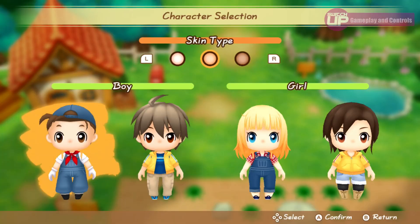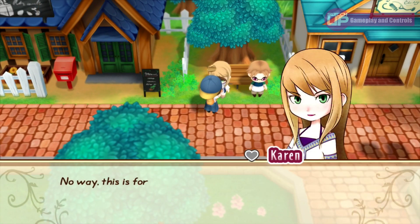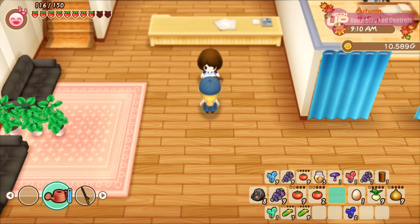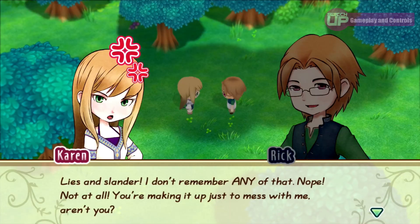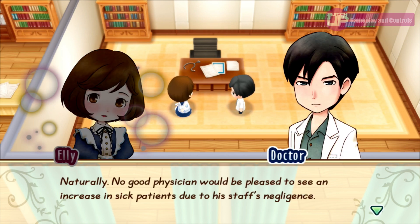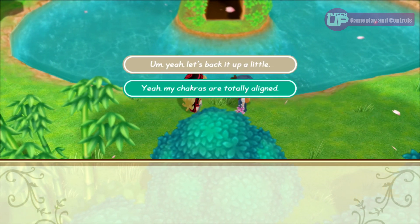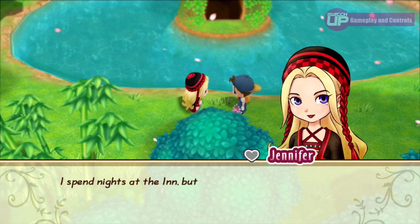Finally, there is the relationship aspect. You can choose to play as a male or female at the start — a female farmer having been introduced in the updated version, More Friends of Mineral Town. There are eligible bachelors or bachelorettes to befriend, with potential for romance, marriage and children. Back in the day it was always Karen I went for, and the lure of Karen was just too strong this time round either. The relationship building can be a little simple these days though, with you basically being asked a question and either agreeing, making them like you more, or not. A few more dialogue options could have been added to the remake to flesh this out.